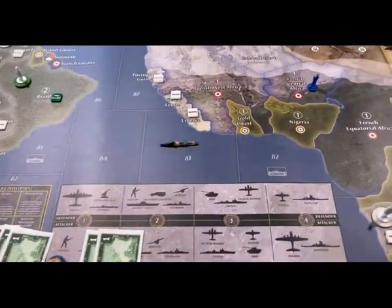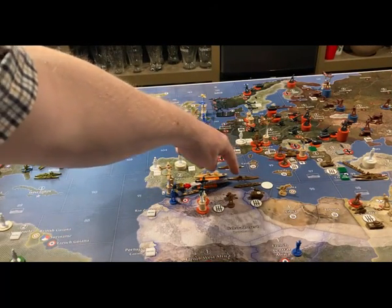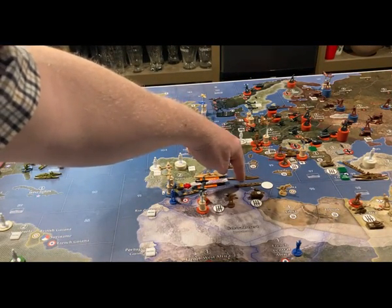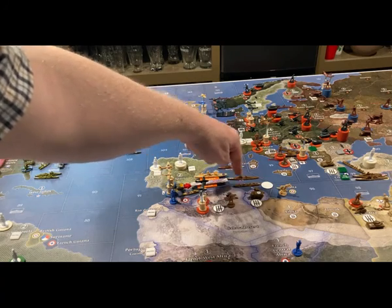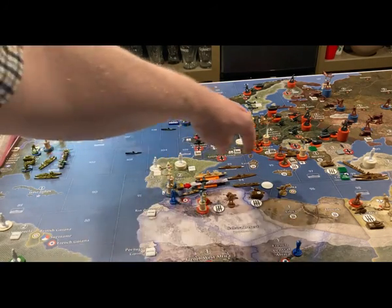They only have one attack to make this round, and it's a naval attack. They will be attacking the Italian cruiser and transport ship in C-Zone 94 with the fighter and tactical bomber from Gibraltar.